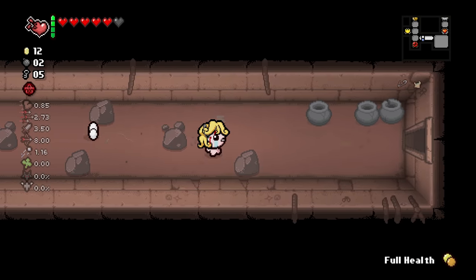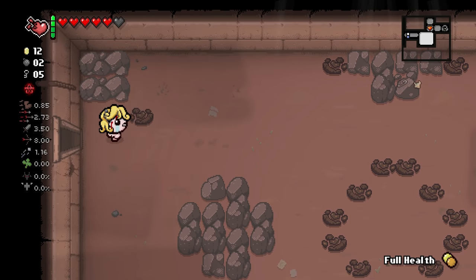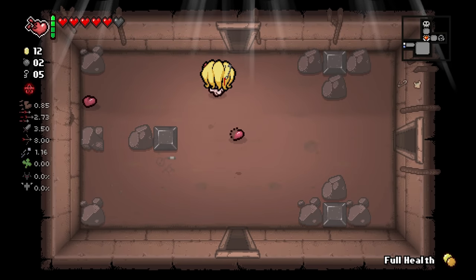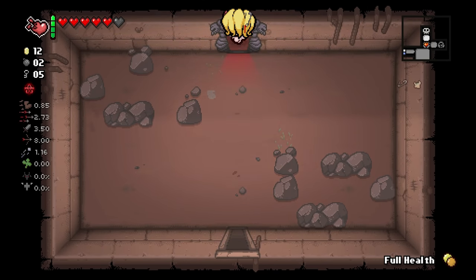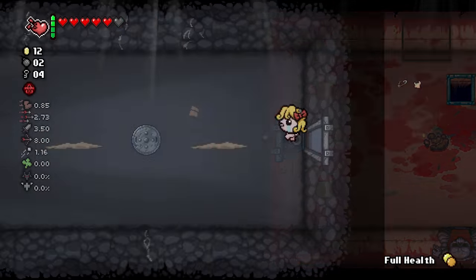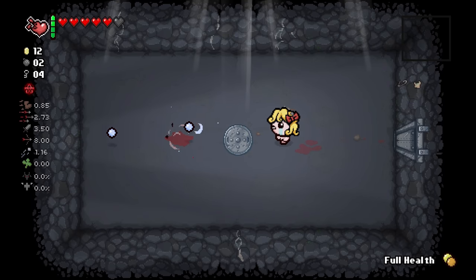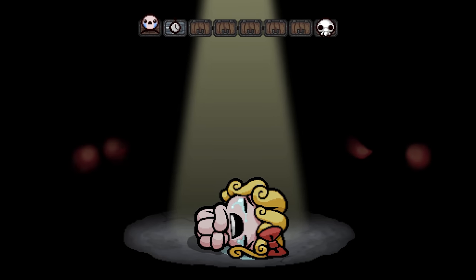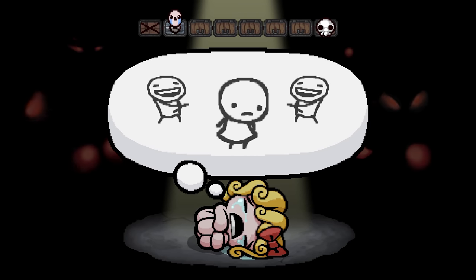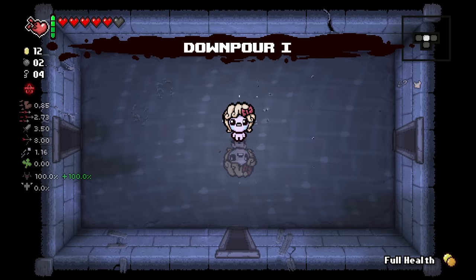Grab a full health pill on the way out of here - might come in handy should we find ourselves a sacrifice room. Sure, let's do the new stuff. You can always go from this alternate path back to the normal path - there's always the normal exit out of it or the alternate exit.